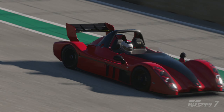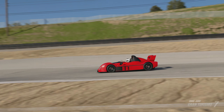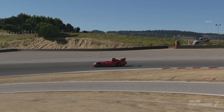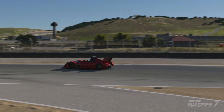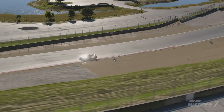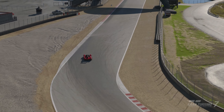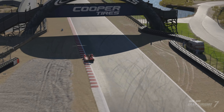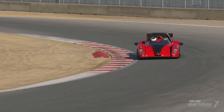Welcome back to another Gran Turismo 7 video. We are back with another daily race guide. This one is daily race A at Laguna Seca in the Radical — a really fun combination. I can give you some really important tips to make you faster in time trial and also faster in the race, because these tips will transfer over to the race as well.